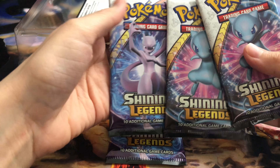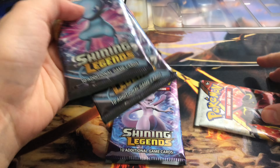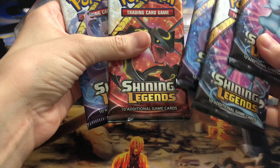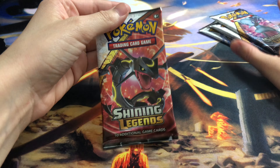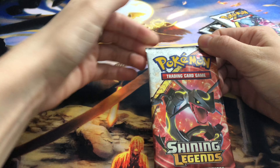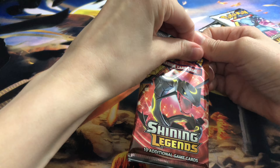We have Mew, Mewtwo, Rayquaza — all that jazz on the coin. Let's start opening. We'll open up the Rayquaza pack first.